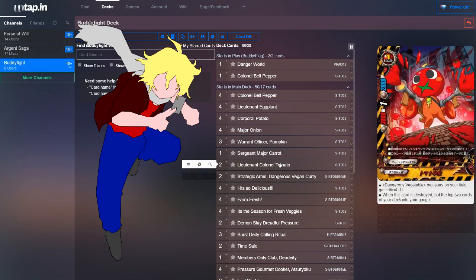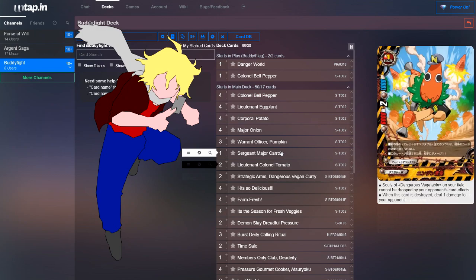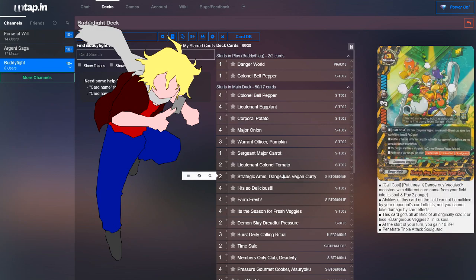With Colonel Tomato in its soul, Curry gets plus 1 crit; souls can't be dropped; attack and defense power get increased, plus a whole bunch of other effects. At the start of your turn, you gain 10 life — which is pretty crazy considering how defensive and offensive the deck can be simultaneously with both Godpunk and Link Dragon Order elements. Some opponents just might not be able to deal with that. On top of all that, he has Penetrate, Triple Attack, and Soul Guard, making him a really beefy boss finisher.